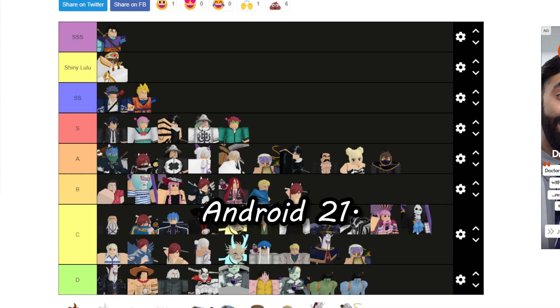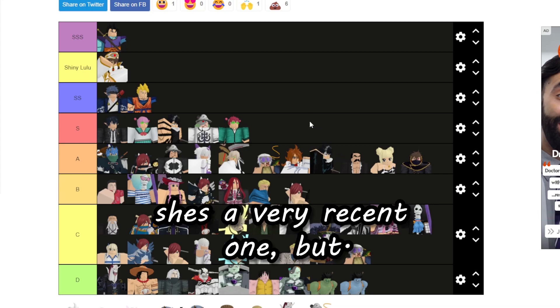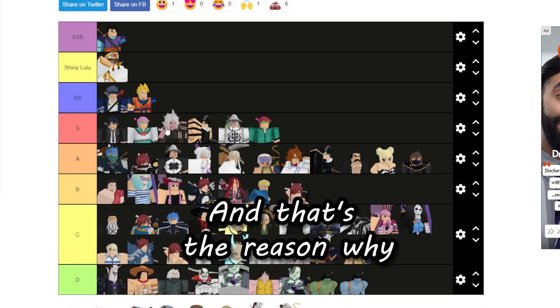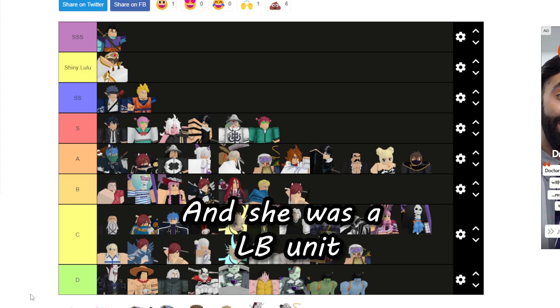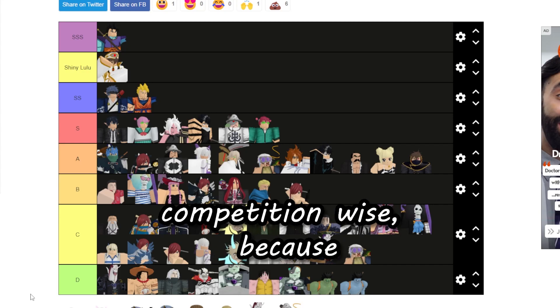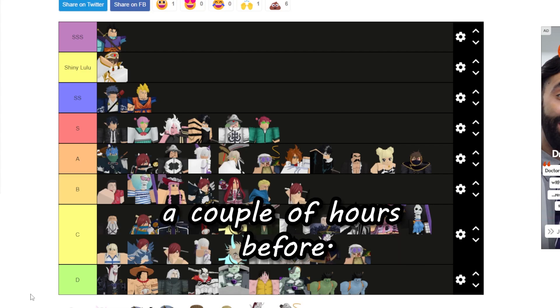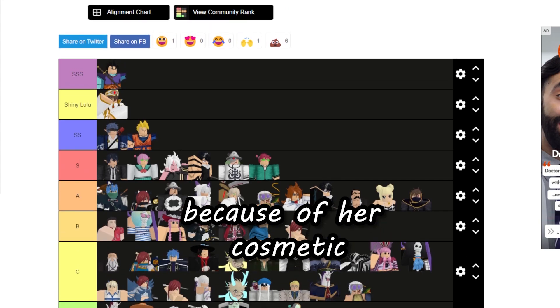Android 21 — she's a very recent unit but she has a pretty cool cosmetic, and that's the reason she's placed where she is. Her LB unit was a lot harder to get with more competition, because they announced the update only a couple hours before it released, so there was so much hype on it because of her cosmetic and the amount of people trying to get her.